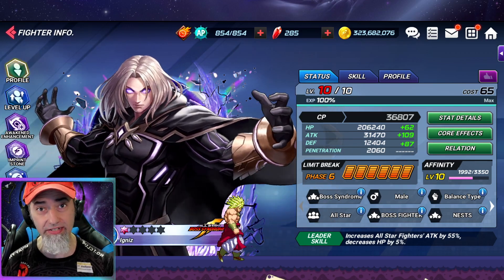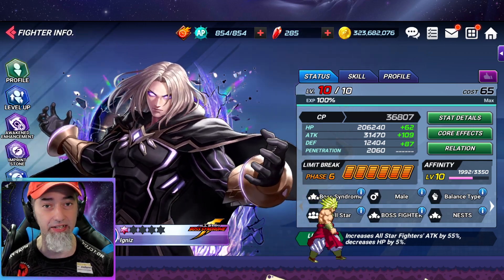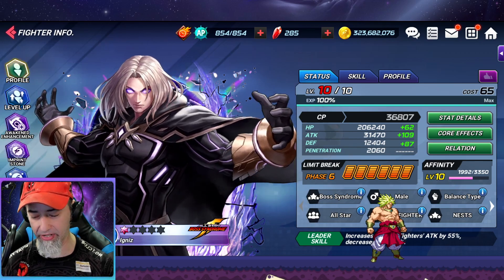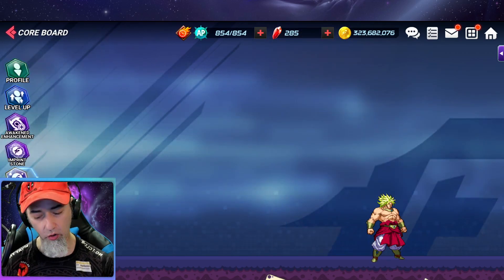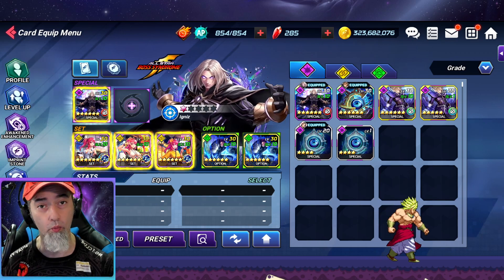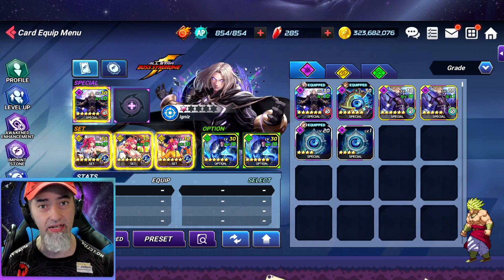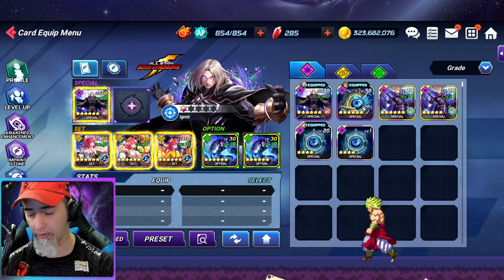You can look at my capsules — they're exactly the same: 62 HP, 109 attack, 87 defense. Affinity level 10, all cores completely unlocked, everything is the same. My card set is an Akane set with two maximum cooldown cards and one 3PG, completely maxed out. They're exactly the same, so how is it that I have so much more CP on this account?